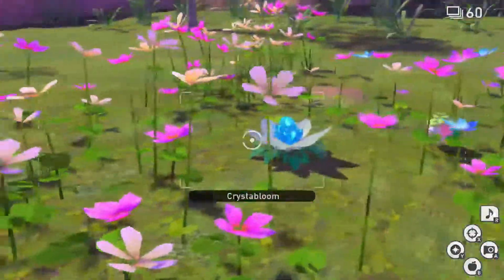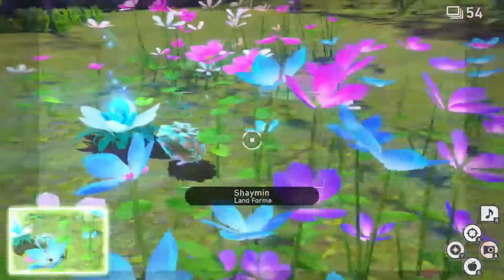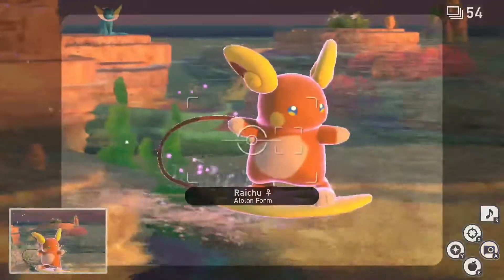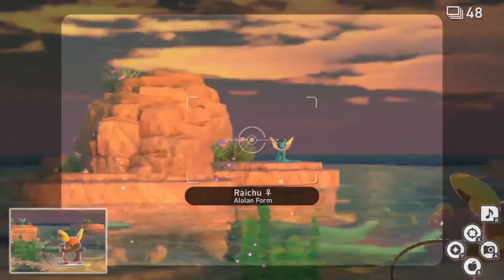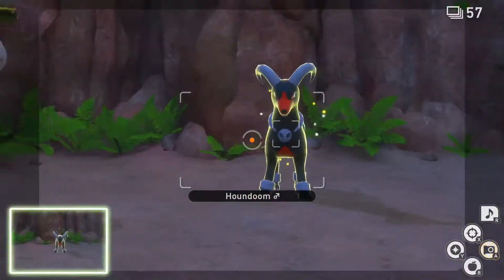And there you have it, that's how you get 1-4 diamond star pictures of Emolga. Thank you everyone for watching and don't forget to leave a like and subscribe to the channel for more videos like this, and join me on Twitch every Monday, Wednesday, Friday and Sunday as I play various games and have a wonderful time with my community. Take care.